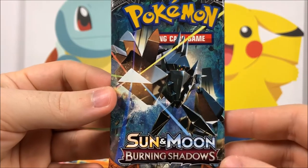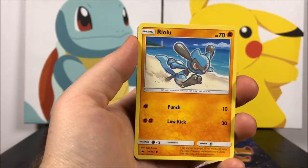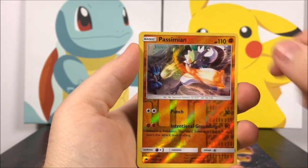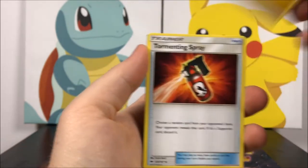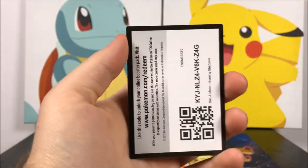Next up we've got Sun and Moon Burning Shadows and we get a Tangela, Rhyhorn, Riolu, Cutiefly, Tynamo — I don't know how to say that — a Passimian reverse holo and it has Lucario there in the background so it fits in with the box really well, and a Weavile as our rare, Electric Energy, Tormenting Spray, Heatmor, and a Weakness Policy trainer, and the code for the pack.